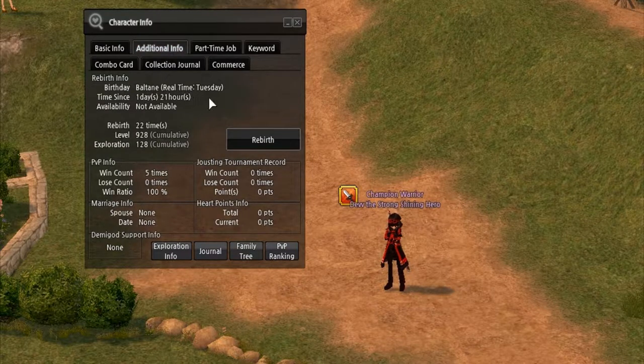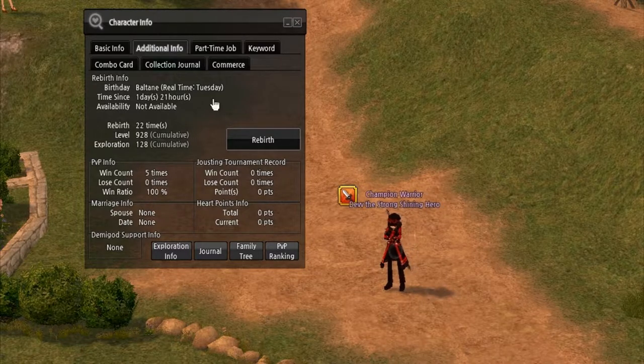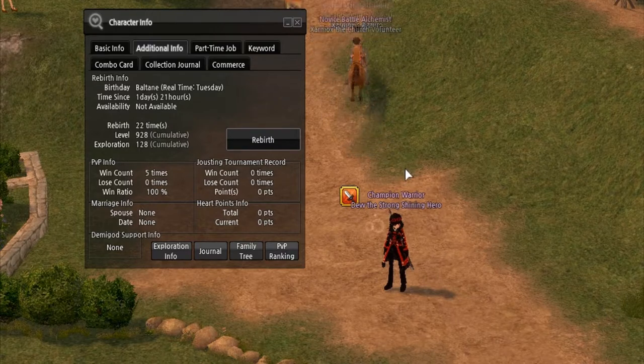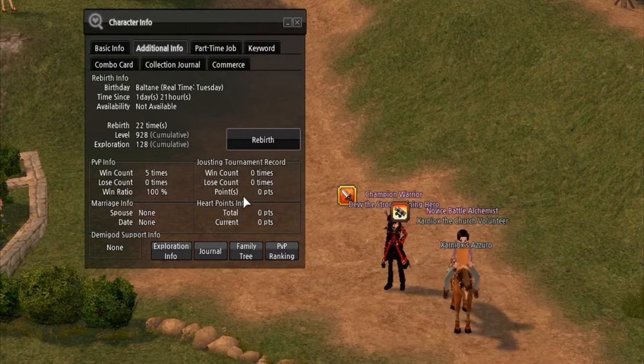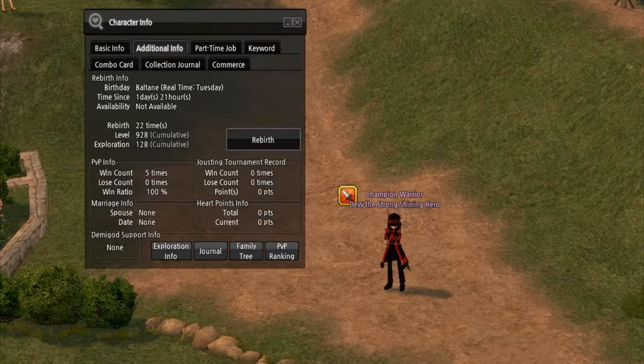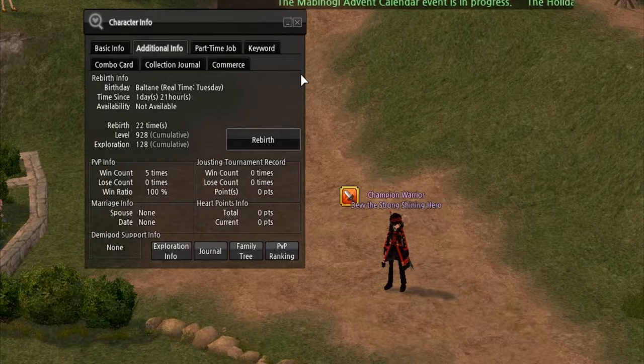Over here is additional info — your rebirth info. This is a really big thing in Mabinogi. If you have a character below total level 1,000, you can pretty much rebirth every day. That means if you're level 46 like I am right now, you hit rebirth and you're back to level 1. This does not reset everything — it only resets your level and some stats, but you'll keep your skill ranks the same. When you rebirth and go back to level 1, you can raise yourself back up to gain more AP and max out your skills, growing stronger as you progress. It's a really awesome concept.